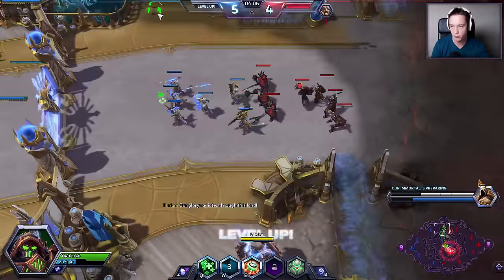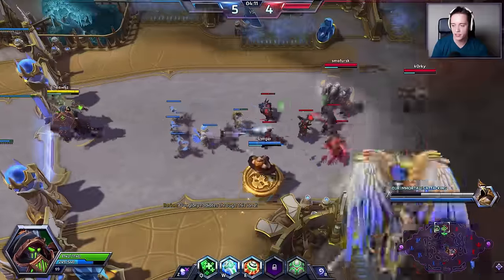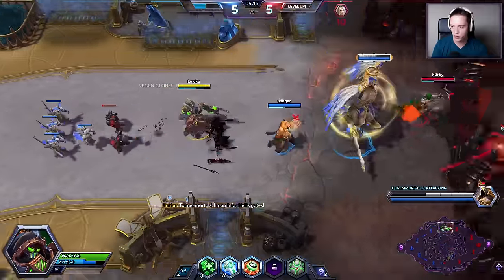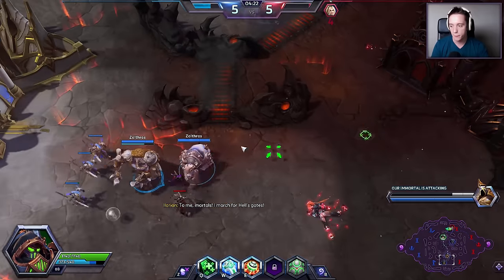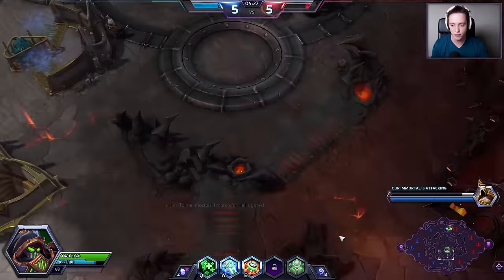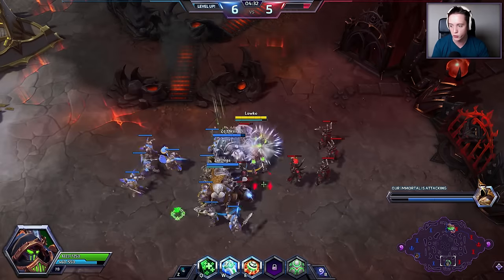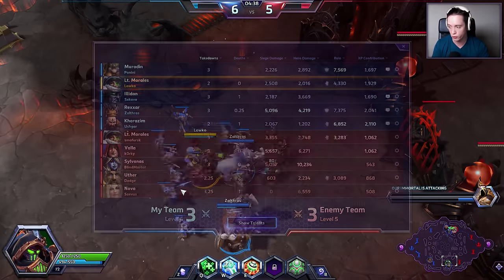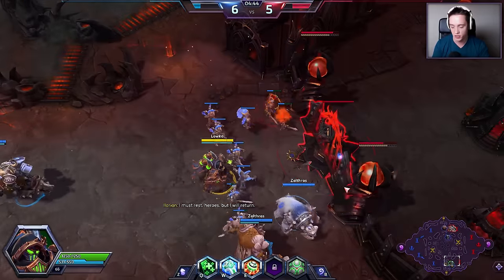We're basically just trying to stay alive until level 13, at which point we become a lot more sustainable. For the most part, this is not a hero you will be playing like many of the others. I feel this hero is great in certain counterpick scenarios, for example where you're going up against a team composition that is very low in burst. Right now we'd be playing against a Zeratul and a Kerrigan — this is quick match, so we're lucky we didn't draw into that. They have pretty sustained damage here in Sylvanas and Valla.